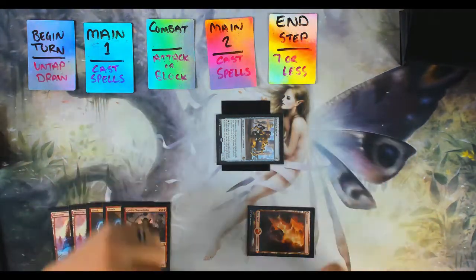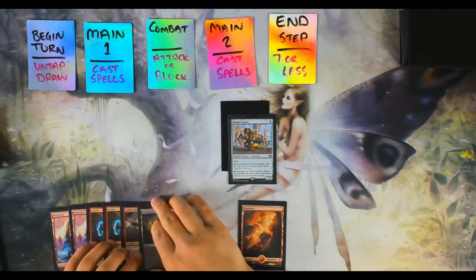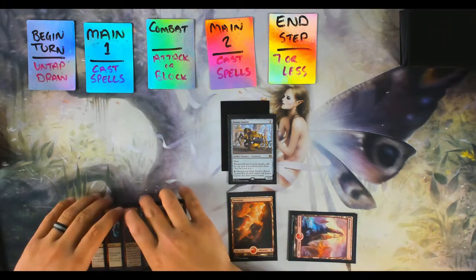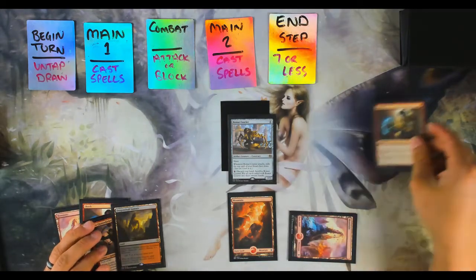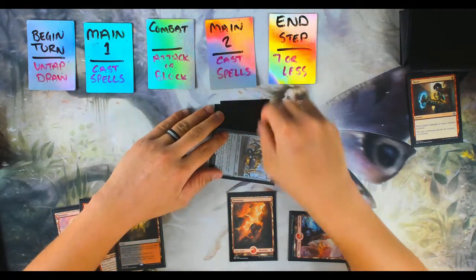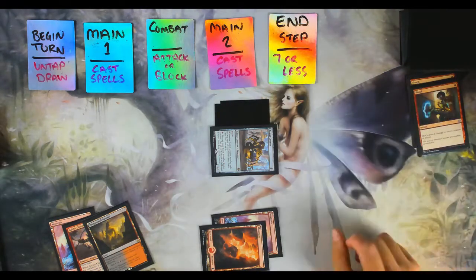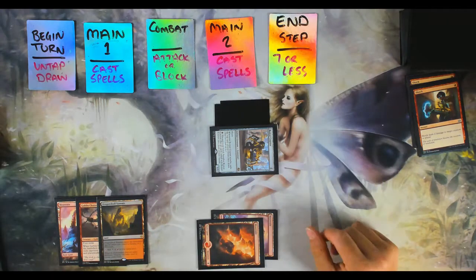My opponent passes turn back to me. Begin Turn — I untap everything and draw a card. Drew a land, so I'll play another land. I tap one red mana to cast Shock, which costs one red mana and deals two damage to my opponent or one of his creatures, then goes to my graveyard. I enter combat and hit my opponent for one more damage with Bomac Carrier, then in Main Phase Two I pay another red mana to cast another Shock for two more damage. No more mana left — three cards in hand, so I end step and pass turn.